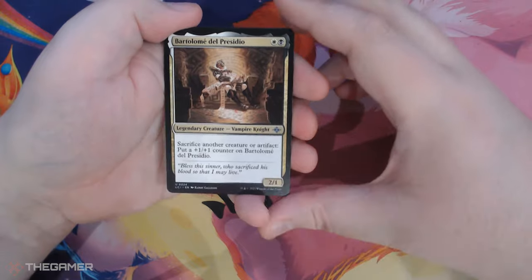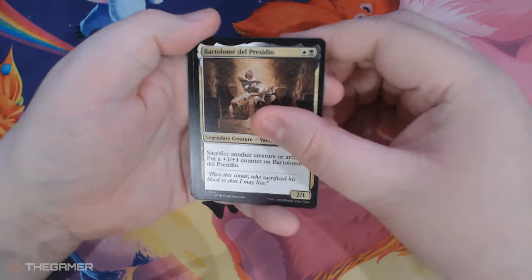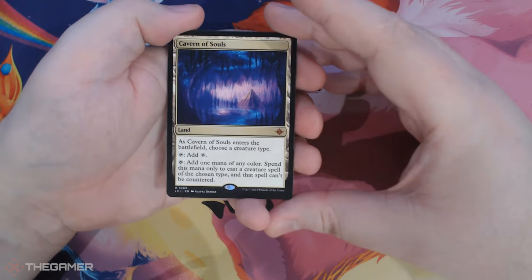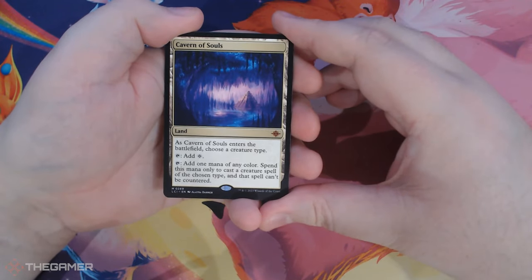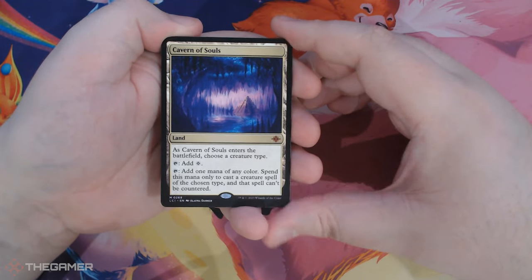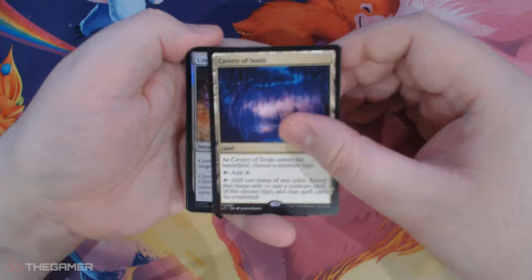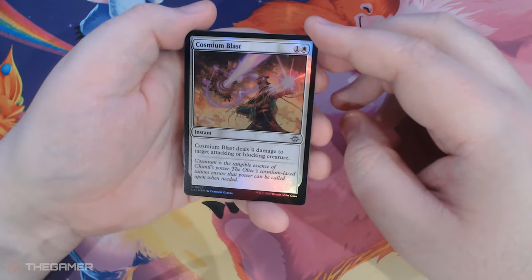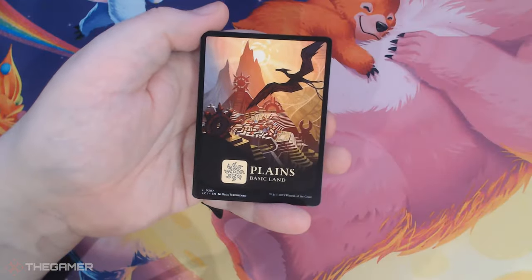Bartolome Del Presidio. Cavern of Souls — this is brilliant. I love that Cavern of Souls is in here, and now I love that I've got one. Cosmium Blast. And a Full Art Plains.